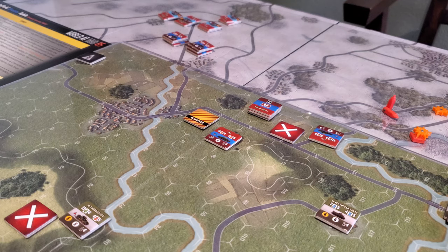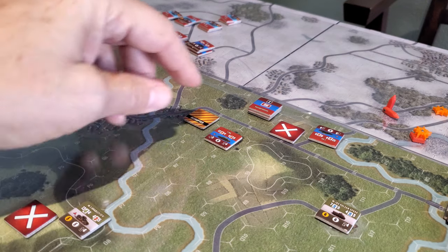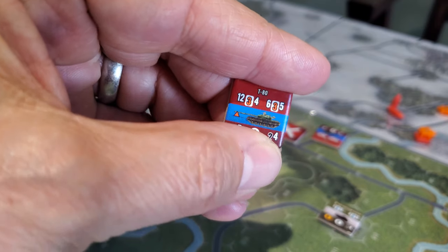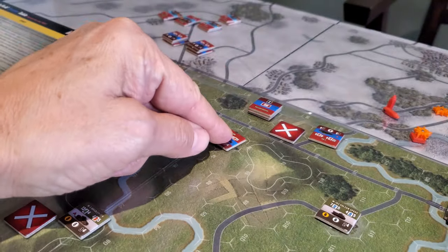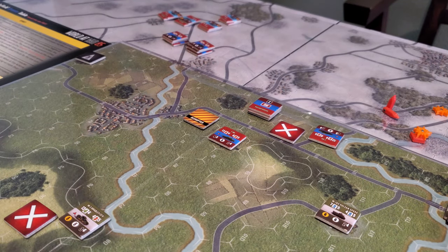So here we've got a little triangle on the counters, and it's also on charts with labels, so if you are color-challenged you will be able to work it out. That little triangle there means that we're all good and we're going to get reactive armor benefits against ATGM fire.